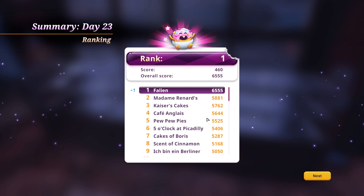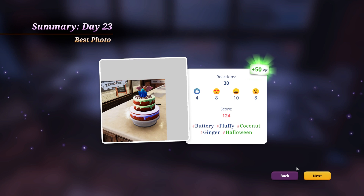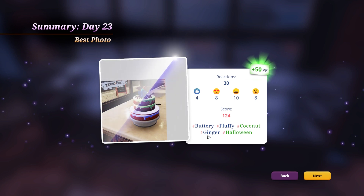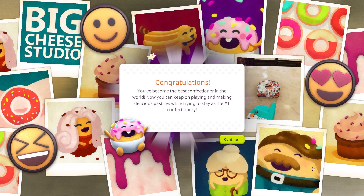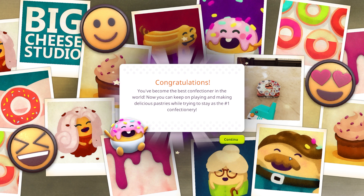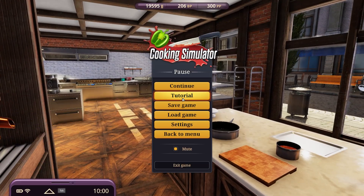I'm number one! Yes! All right, so people are happy with it. 15pp. I had coconut and Halloween on it. There was also ginger in it, so it should also be in there. Minus 112, I don't care, I got 19,000 so I'm good. You become the best confectioner in the world. Now you can keep on playing and making delicious pastry while trying to stay as number one. So I basically finished the game.